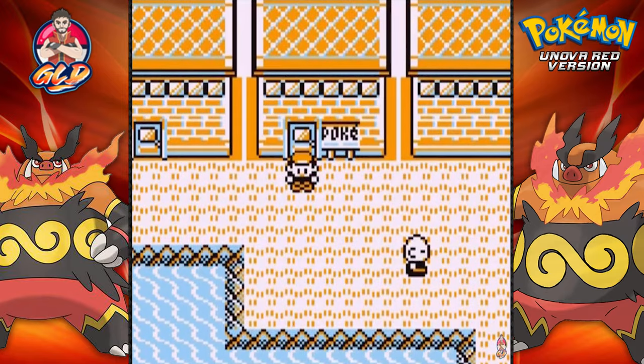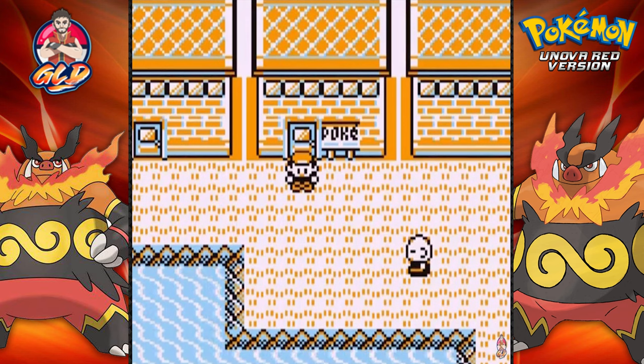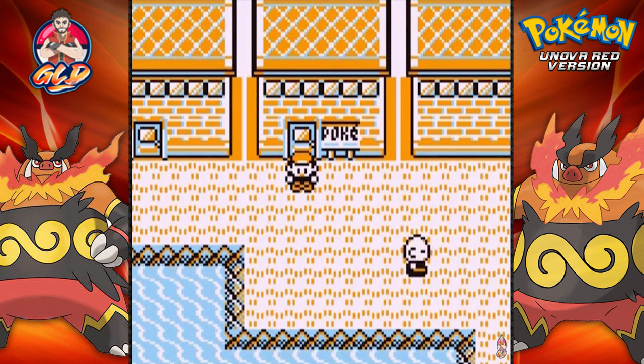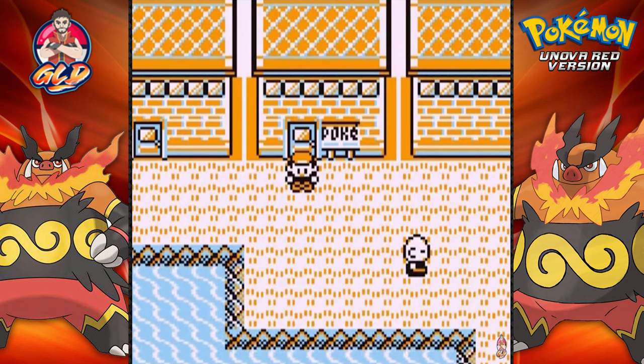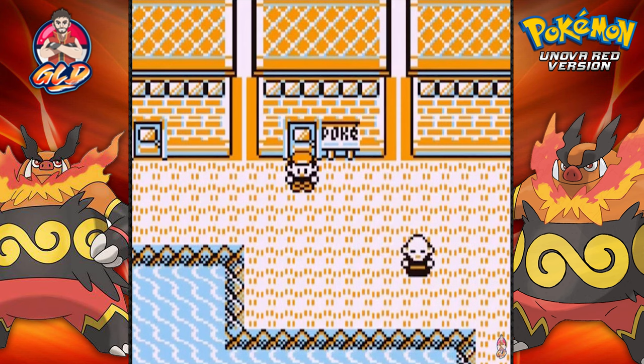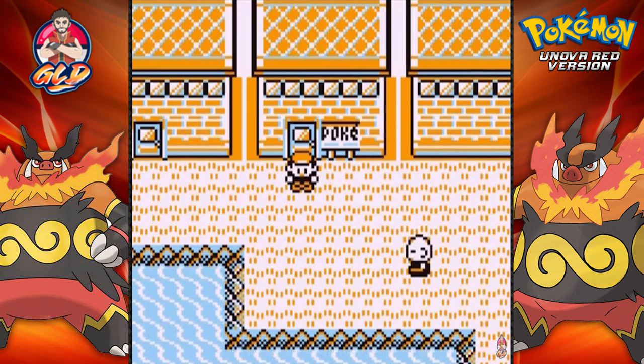Welcome to another episode of the Pokémon Unova Red walkthrough. In our last episode we opted out of the second gym battle and decided to go straight to Vermilion City because we need to train our Pokémon badly. We have a Pokémon that doesn't know any electric moves, and our group is leveled up but doesn't quite match. I'm going to try and find some new Pokémon so we can battle the next two gym leaders.